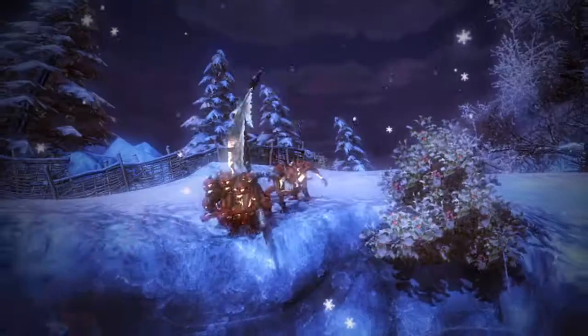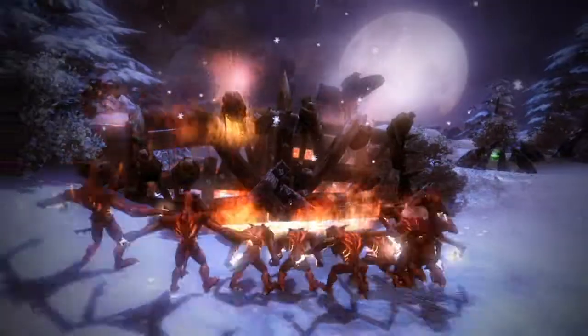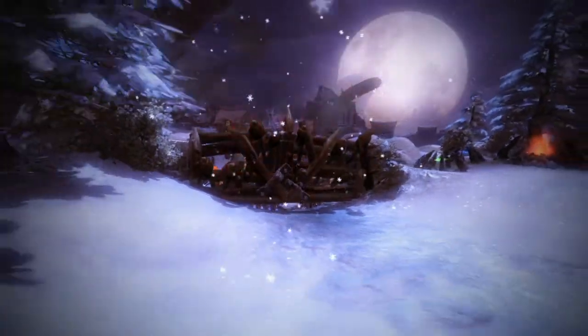Then we have the Reds, who are the Fire Imps. They can throw fireballs over great distances and set stuff on fire. They can also absorb fire if, for example, you need to proceed to a particular area.